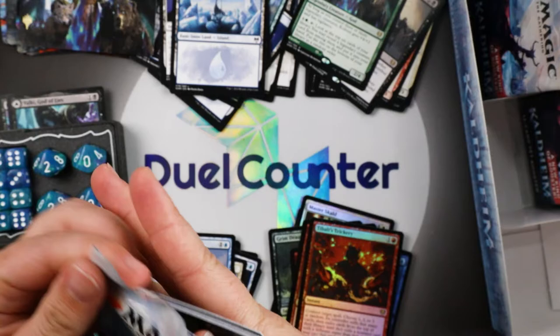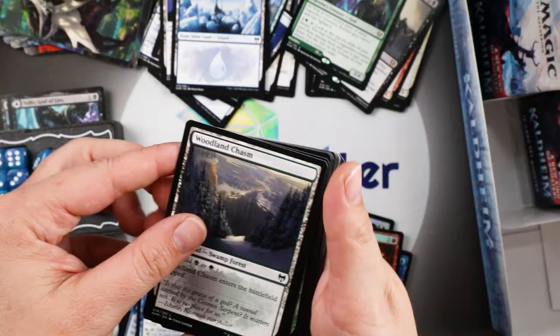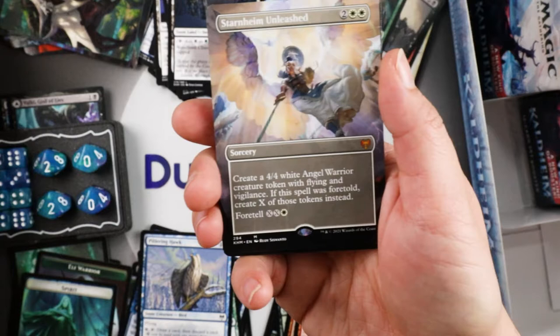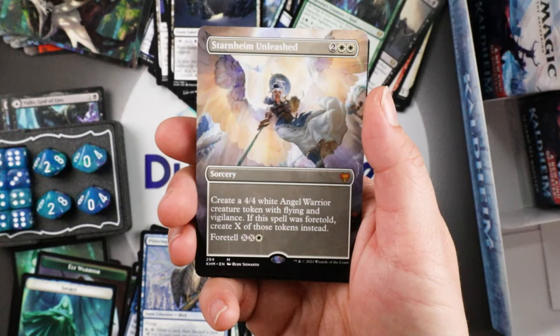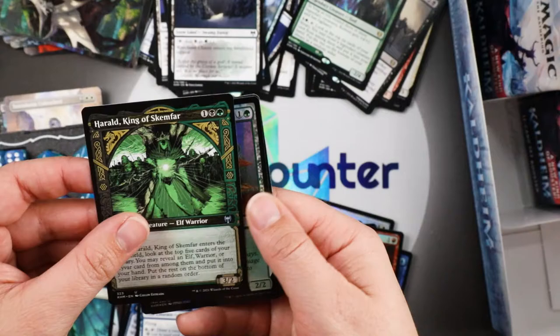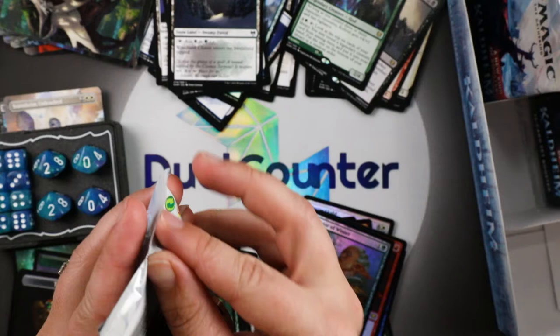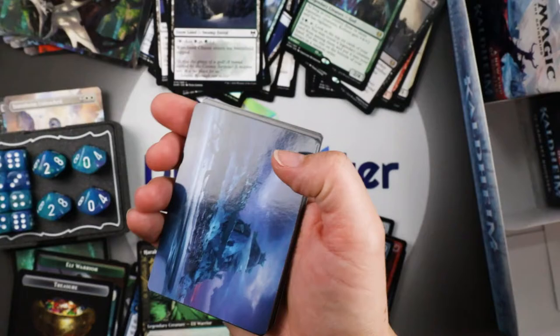Starnheim Unleashed — your borderless mythic! Beautiful, gosh that art is pretty. Herald of the King of Skarrgan in the alt art, and a Sculptor of Winter. I think the big list card hit we want to see is Cavern of Souls. We opened one of those in Ultimate Masters as a box topper — very expensive, very lucky. Foiled Alpine Meadow.